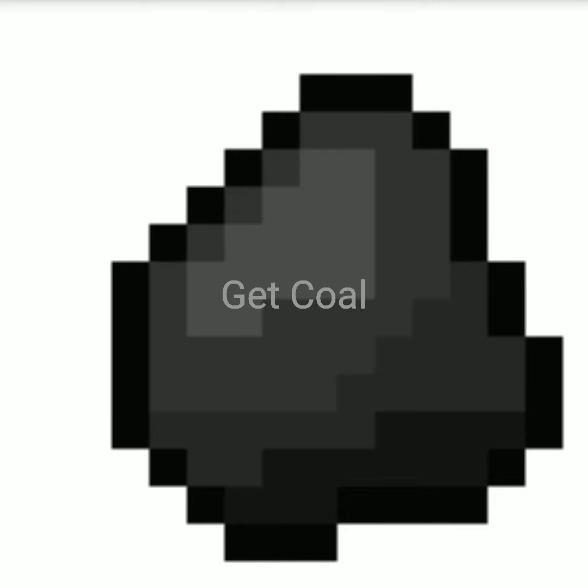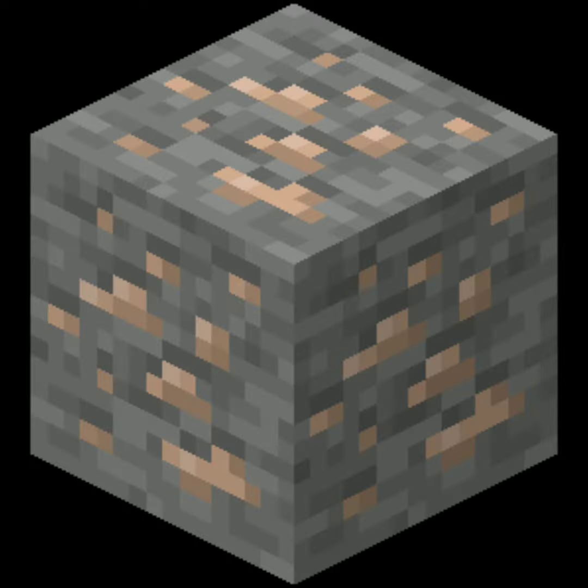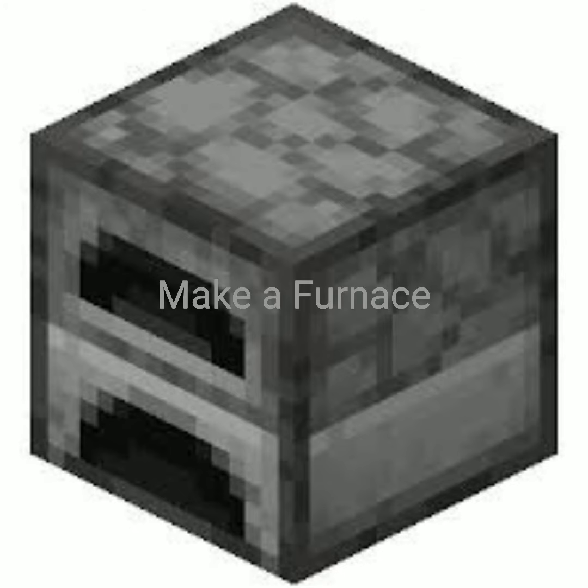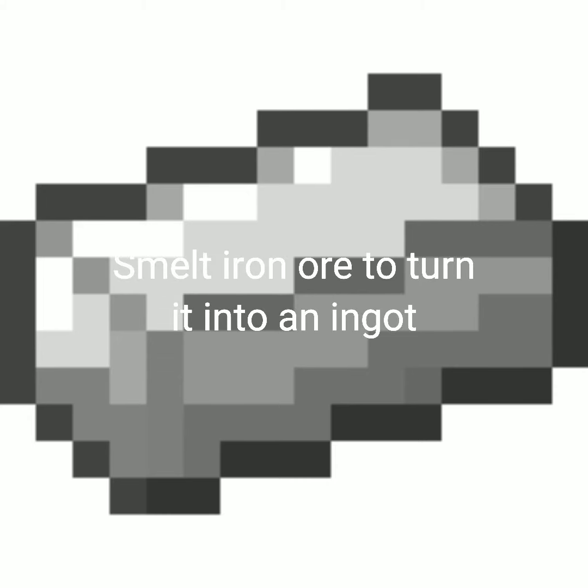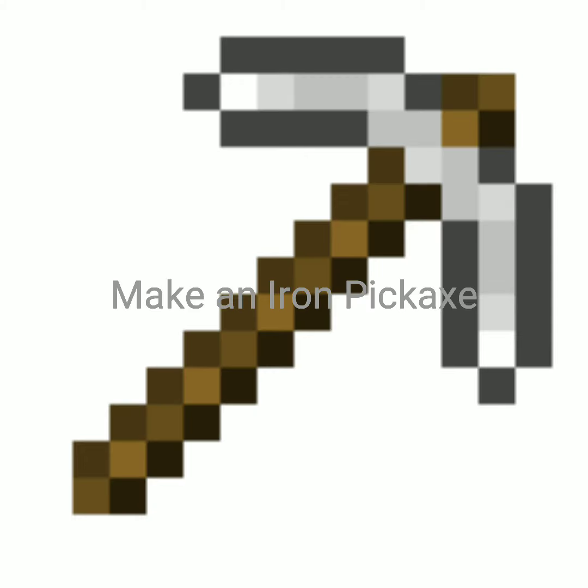Get coal. Mine iron. Make a furnace. Smelt iron ore to turn it into an ingot. Make an iron pickaxe.